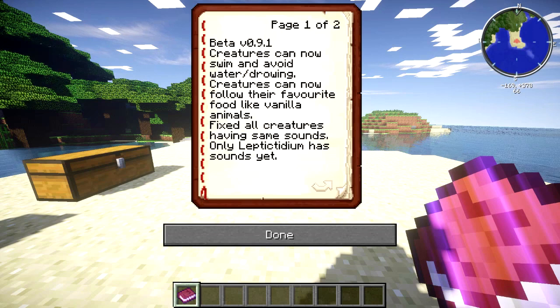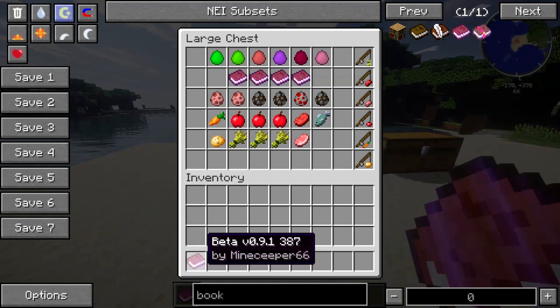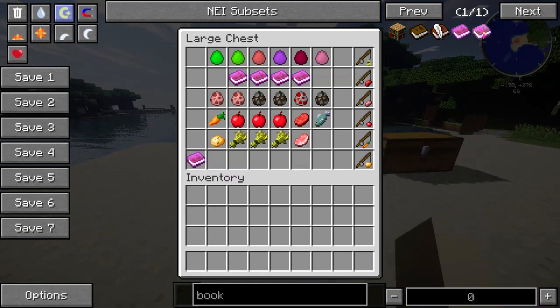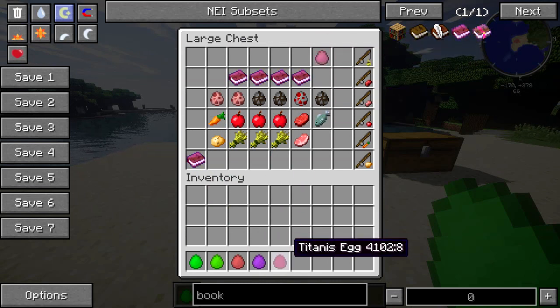Only the Leptis Tedium has sounds yet. Breeding, thirst, and hunger are not implemented yet but the mod maker is planning to add that in the future. Some creatures are protective, so if you attack their baby they will attack you — pretty cool. Now let's grab this book, put it back in the chest, and see all the creatures this mod adds. You can actually create all of these creatures with machines, but we'll get to that later.